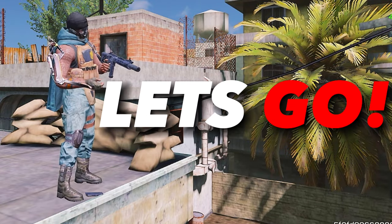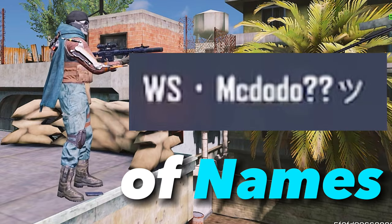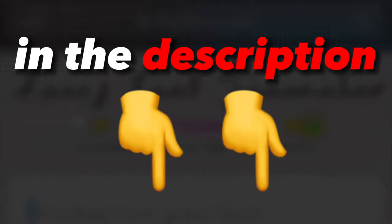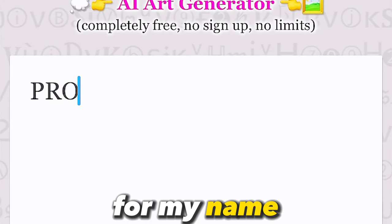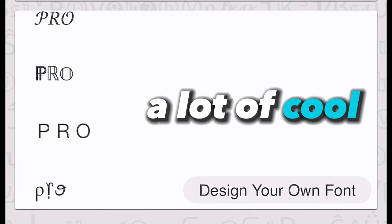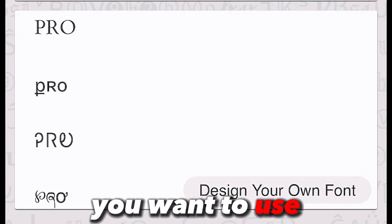Now let's go and rename our account. In order to have these types of names with unique characters, go to this website — I will put a link in the description. Once you are on the website, type in the name you want. I'll type in 'pro' for my name. As you can see at the bottom, it generated a lot of cool names that you could choose from. Just find and copy the name that you want to use.